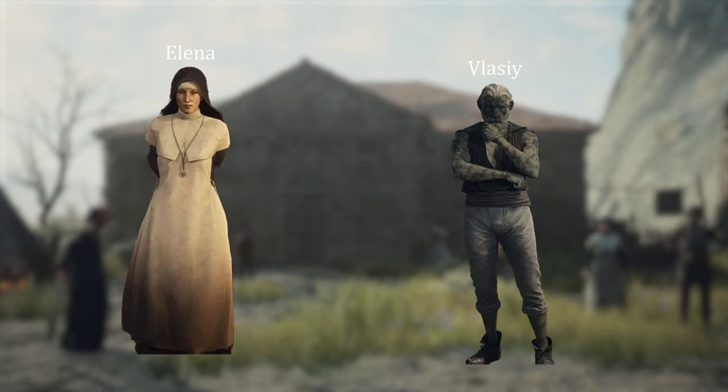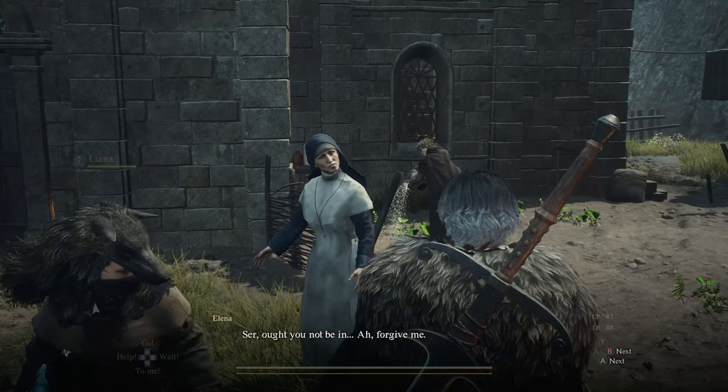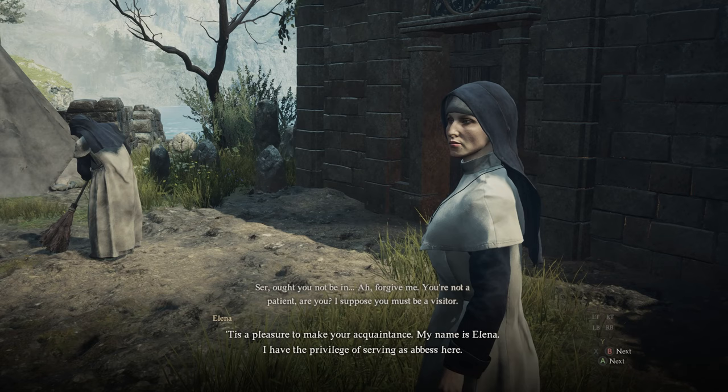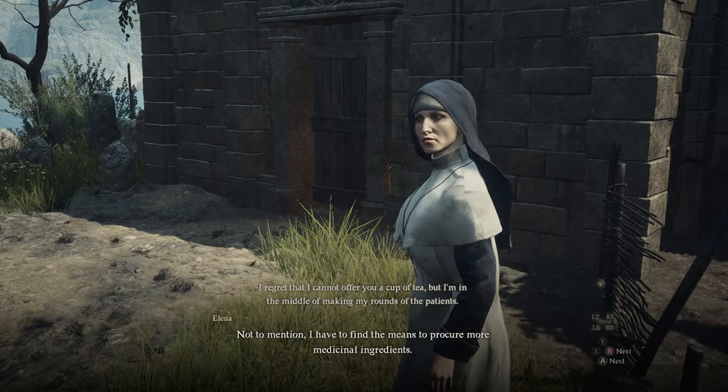Vlazi approaches Elena and is like, why is my son's health not getting better under your care? And Elena's like, we're doing the best we can, please try to understand. Then Vlazi walks away, leaving an opportunity for you to speak to Elena alone. The quest doesn't start until you interact with Elena after overhearing this conversation, so even though Saint of the Slums is a time-sensitive quest, as long as you don't speak to Elena, there is no urgency. In my game, I overheard their conversation at about the 30 hour mark, and I didn't speak to Elena until around the 50 hour mark, and everything worked out fine.